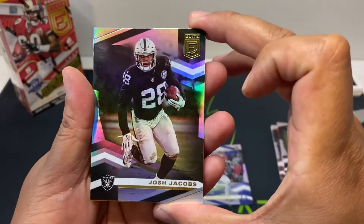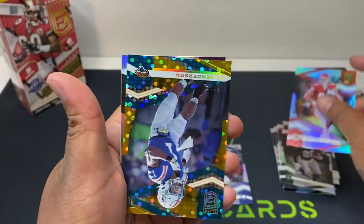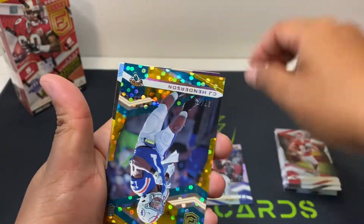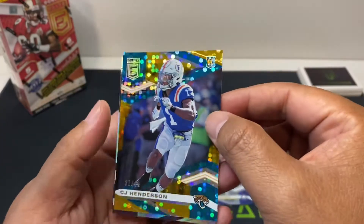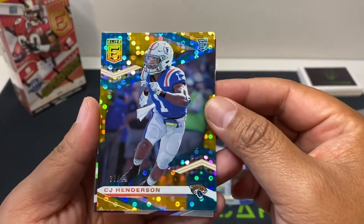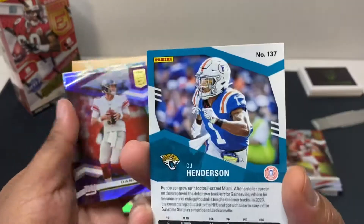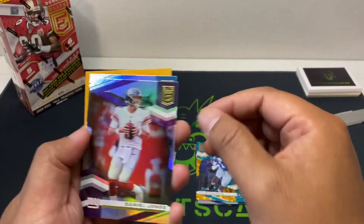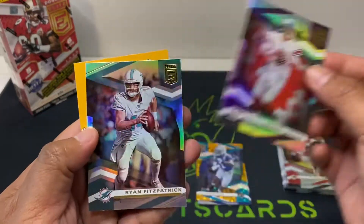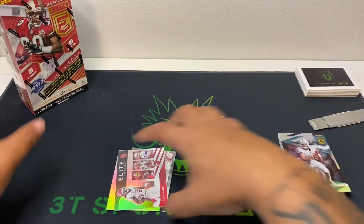Josh Jacobs, Travis Kelce. What is this — CJ Henderson rookie card out of 49, nice little card! Danny Dimes, Ryan Fitzmagic. All right, that's pack one done.